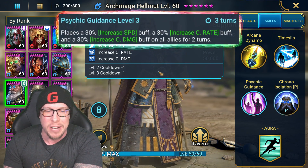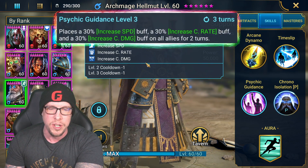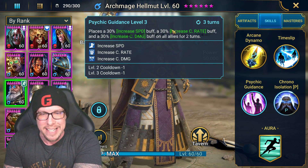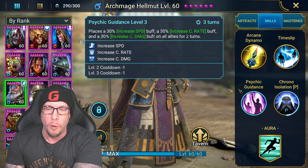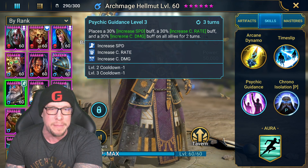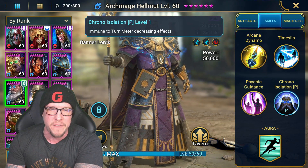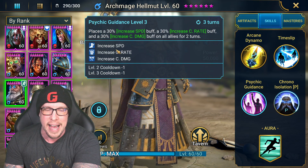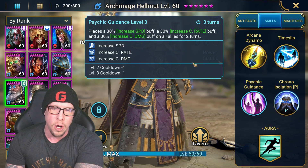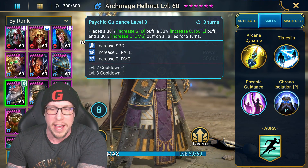Psychic Guidance increases speed, increases crit rate, and increases crit damage on all allies for two turns. That's insane — speed, crit rate, and crit damage all in one ability. There is no epic champion — in fact, there's only one champion in the entire game with anything like that. There's also an immunity to turn-meter-decreasing effects as a passive. No books needed on the passive, and only two books needed on Psychic Guidance — both cooldowns. Definitely worth your books.